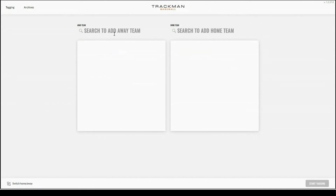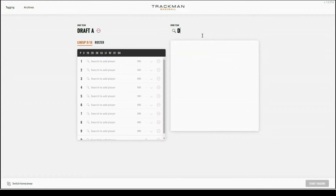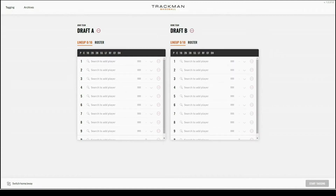As you can see, you have options for the away team and the home team. You're going to want to go into the search bar and search the team you're looking for. In this case I'm going to use Draft A and Draft B. There are two options for adding a player to the lineup — you can go into each one of these boxes and search for the player.